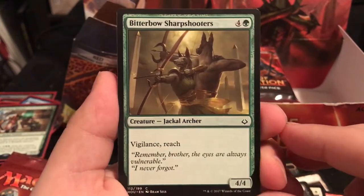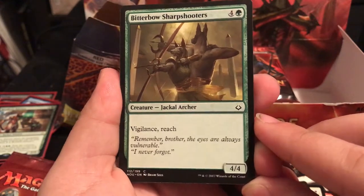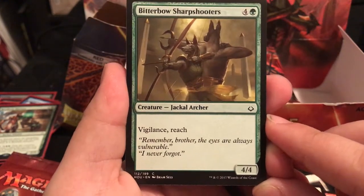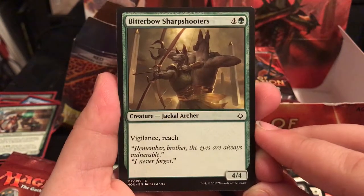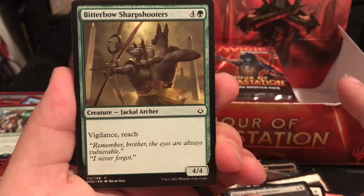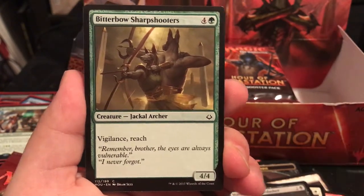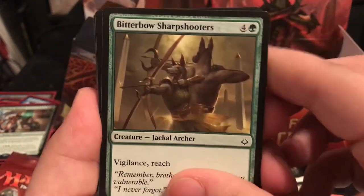Sharpshooter is a 4/4 for 5 with Vigilance and Reach. I like that a lot. "Remember brother, the eyes are always vulnerable." You can keep this - a 4/4 ready to go, take care of the flying, attack with it and still be fine to defend. I like that a lot, actually, and the art is really good too.